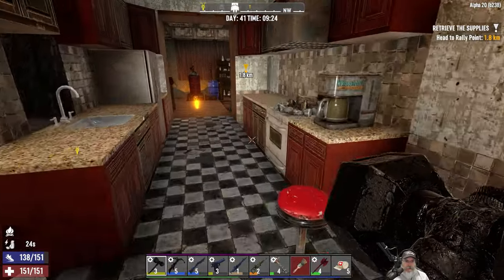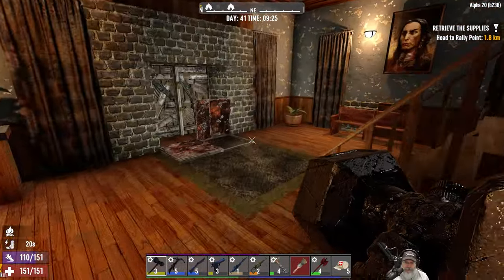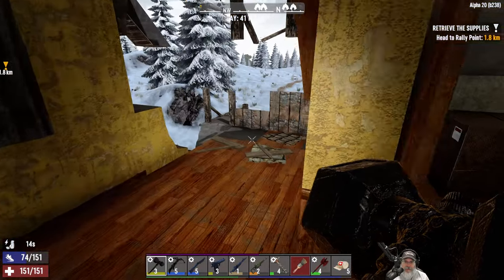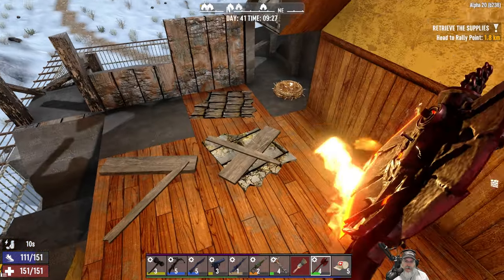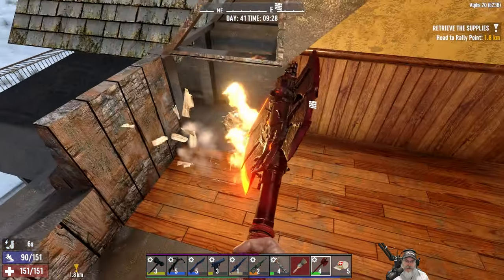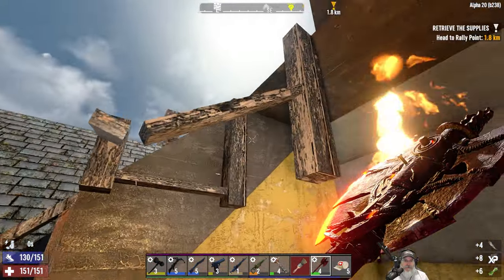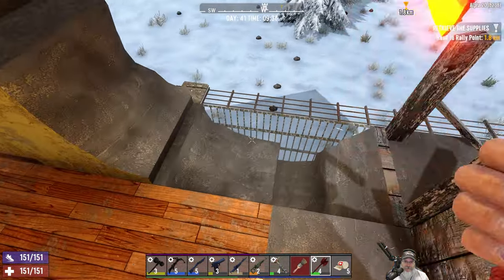Before we start painting, the first thing we want to do is go upstairs and get the rest of our upstairs area repaired, because I haven't really been up here much since we moved in. Let's get all this crap out of here first. I'm not really planning on changing the design of the house — we're just going to fix it.